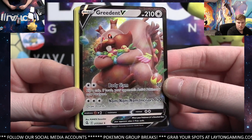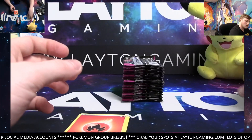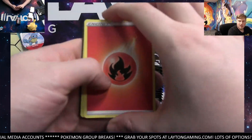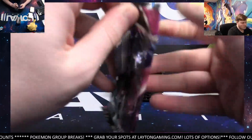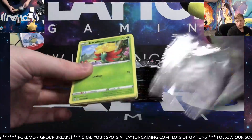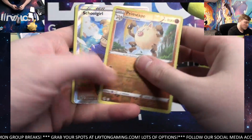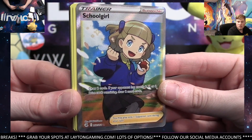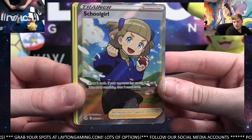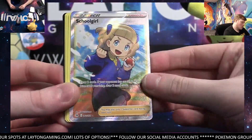Basic type. Nice one. Solid break here guys — thanks for joining the Dual Booster tonight. We appreciate it. Primeape — oh very nice. Full Art Trainer for the Trainer Spot again. Schoolgirl. Congratulations — Trainer Spot, very nice.